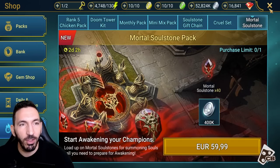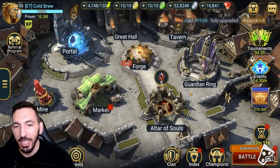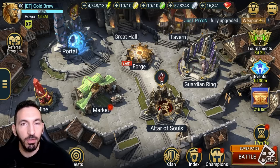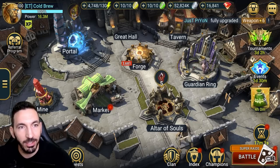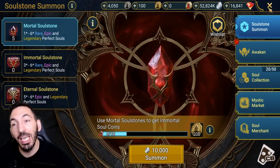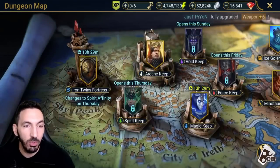For mid spenders it's not really worth buying — that's gonna take a while to get any of these. Free to play players are just gonna do their six keys a day. For me, I'm gonna be using the 150 gems to do the refreshes and whatever I get, I'll slowly build up my blessings on my champions to test it out, but I'm not gonna be spending on mortal soul stones.